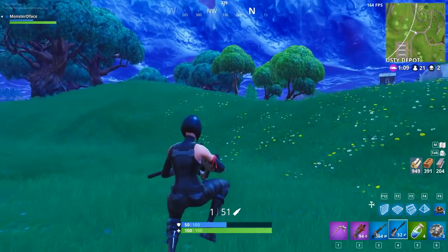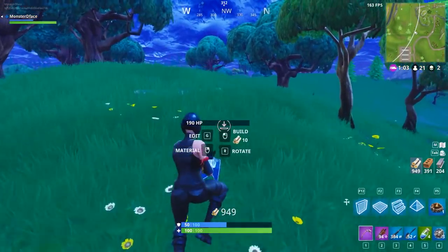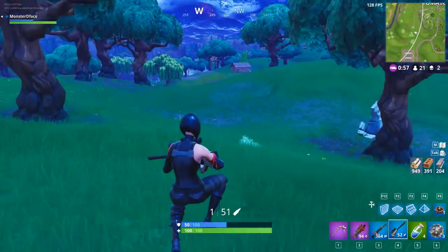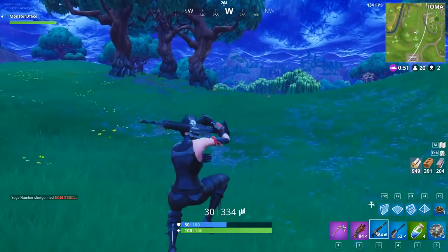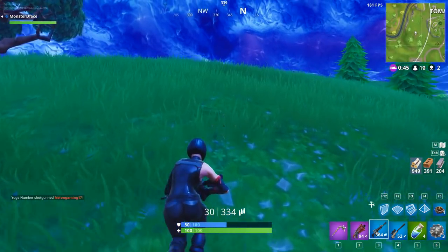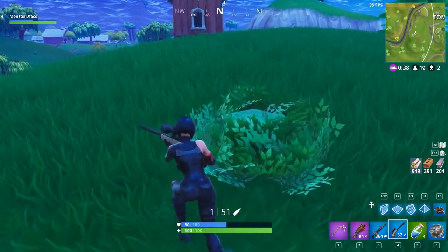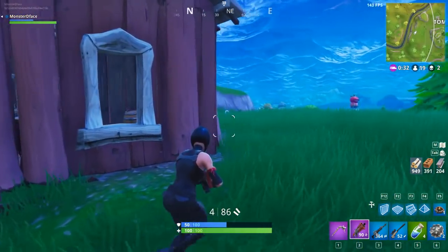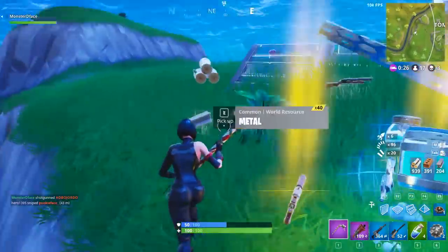I'm right outside of Dusty Depot stalking my opponent. Tip number one for end game situations: don't engage onto every single player, especially if you're playing for the win. I'm lining up my sniper shot, but instead of going for this long range shot and potentially missing, I'm going to use my element of surprise to get a lot closer and deal some guaranteed damage with an AR or a shotgun. Impulse nades allow you to move really fast — putting them right behind my feet to propel me forwards, I pick up a nice quick easy kill. Shotgun hit him with that element of surprise; he was not ready for the fight.